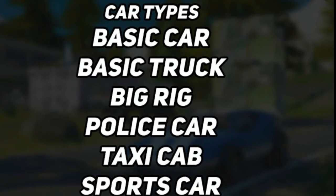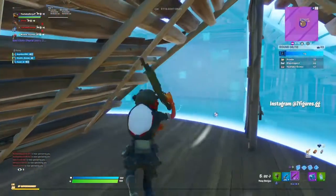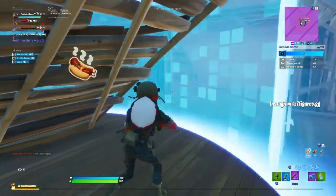Next up, we've got the actual car types — the different types of cars coming to the game. We've got the basic car, basic truck, big rig, police car, taxi cab, and sports car. Those bottom three sound very interesting. If you go to Lazy Lake, there are loads of different types of cars there — police cars, taxi cabs, sports cars parked outside the houses. So I'm assuming you'll actually be able to go there and drive and interact with those vehicles, then go to nearby gas stations to fuel them.